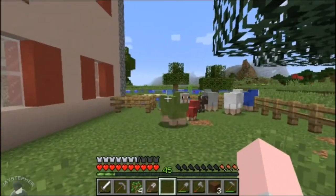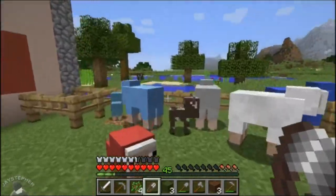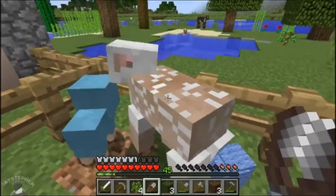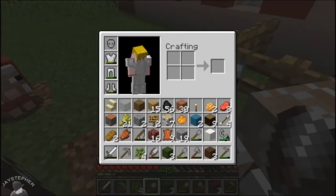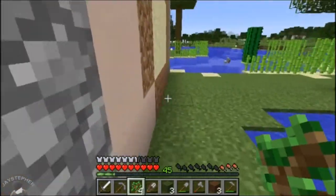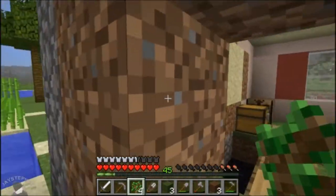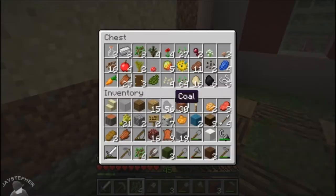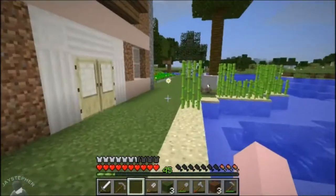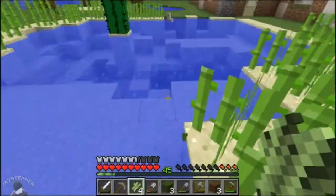I'm going to see if I can get a whole rainbow in here. This is convenience — this is what you call convenience. Let me go drop these off. I can just leave that one open. You know what? Let's make some bookshelves. That would be cool for the last game day, huh? We've got a lot of stuff.